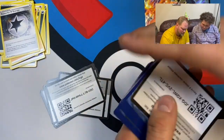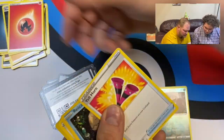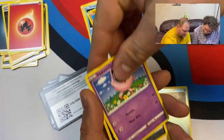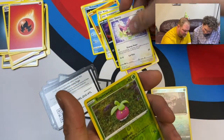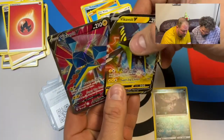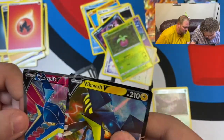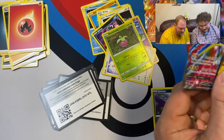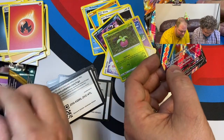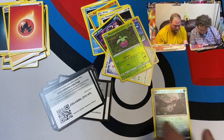One two three four. Jigglypuff, Deino, Skiddo, Bounsweet, Vikavolt V — and we got another one! This looks different — let's check the number. That's 180 out of 189, and the other was 060 out of 189. So it's not a secret rare but it is a shiny version — yeah that's pretty sick! Nice texture on the card. That Vikavolt and the Charizard both look so cool.